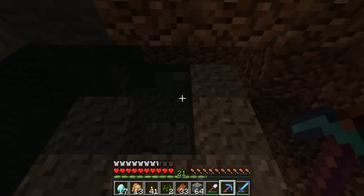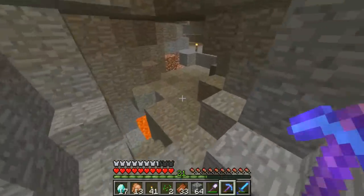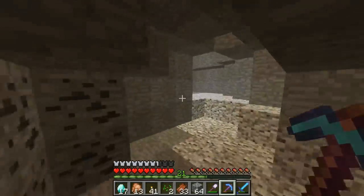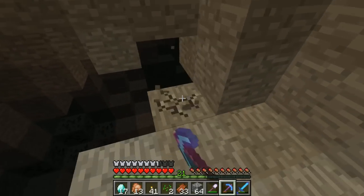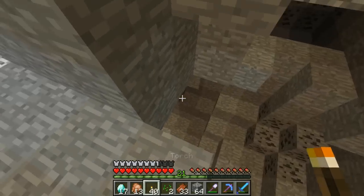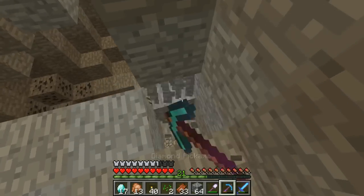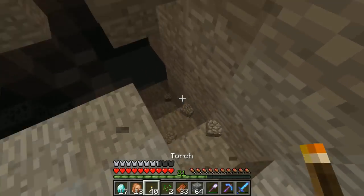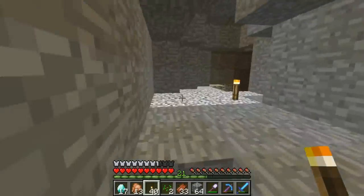Through here goes nowhere by the looks of it, so we can carry on exploring this way. I have no idea how I'm going to get out of this place because I cannot remember where I came in — but that's going to be the next struggle that the king's got to do. So we can go down here. I did see a skeleton down here but I don't know where that skeleton's gone.